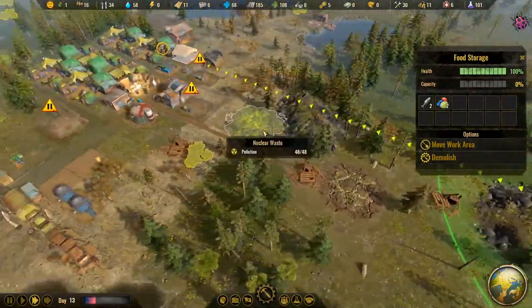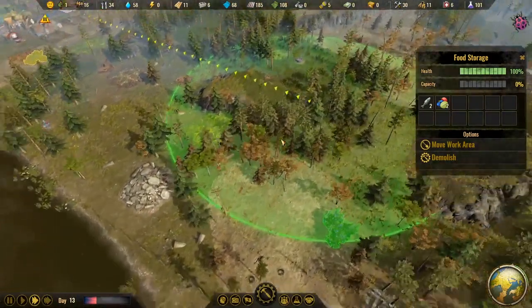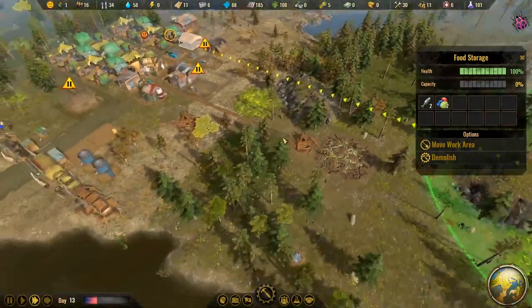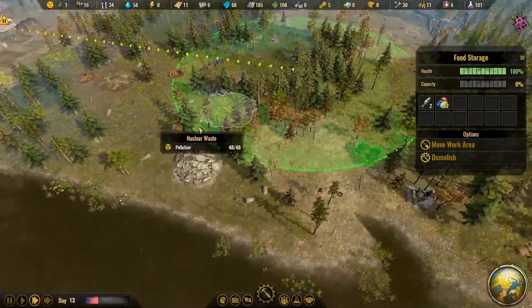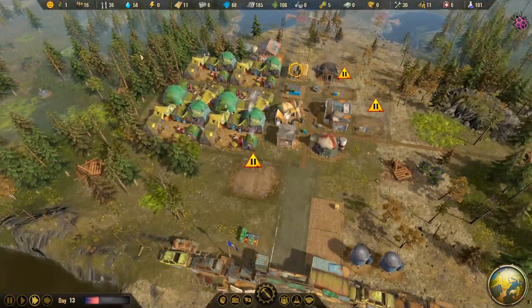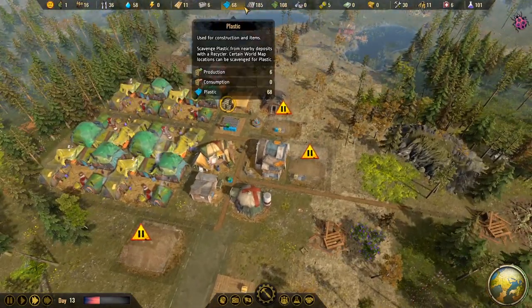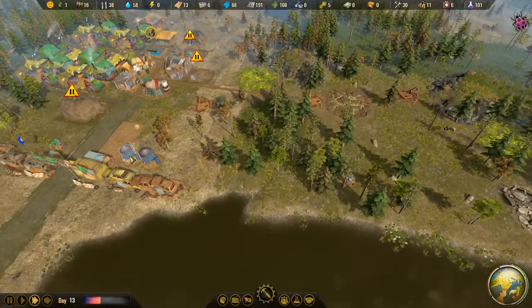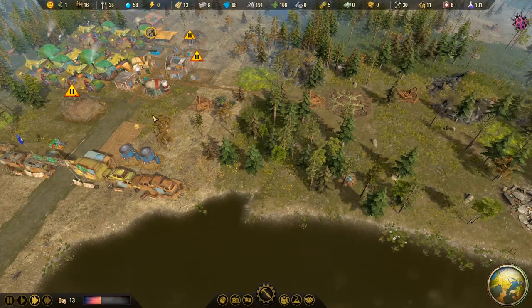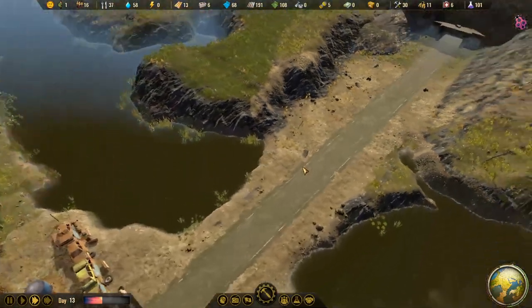Looks like we're running a little low on berries, which is kind of good because we're trying to get all these bushes out of the way so we can clear-cut the forest and make room for construction and additional buildings. Food is good, water is very good, concrete is a little low but it's coming in, and we still have a large concrete ruin that our people need to gather from. We just need more helping hands.